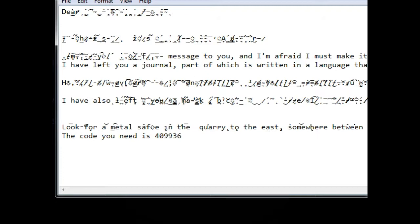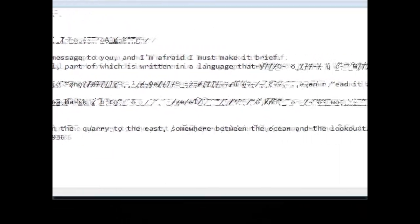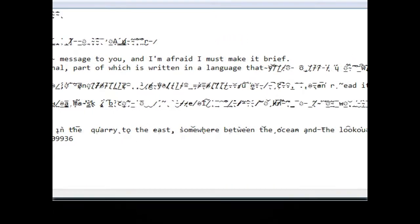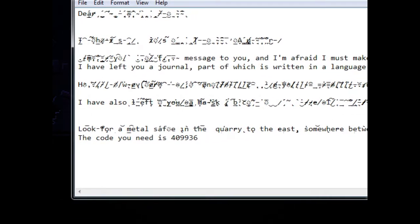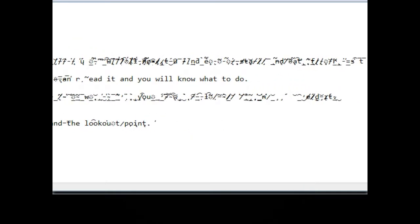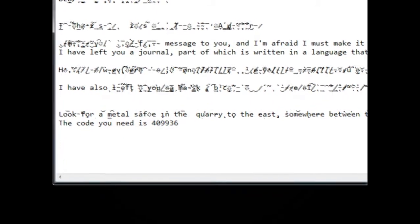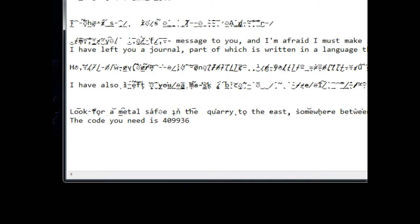It says: 'Dear [illegible], [illegible], something, something, message to you, and I'm afraid I must make it brief. I have left you a journal, part of which is written in a language that bleh bleh bleh bleh... read it and you will know what to do. I have also left you a mask.' There's a bunch of garbage in the middle. 'Look for a metal safe in the quarry to the east, somewhere between the ocean and the lookout point. The code you need is 409-936.'